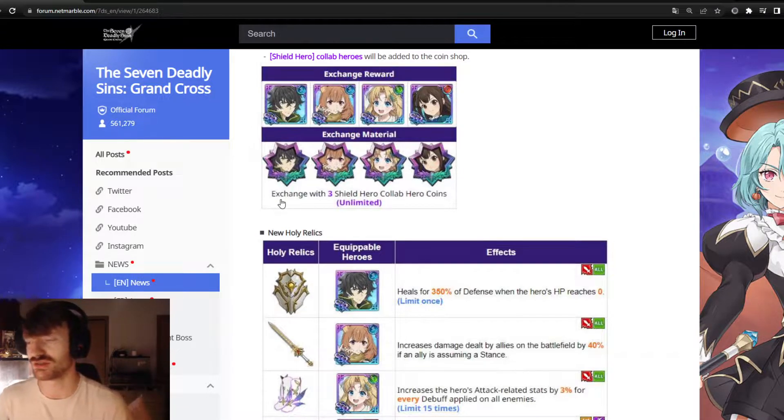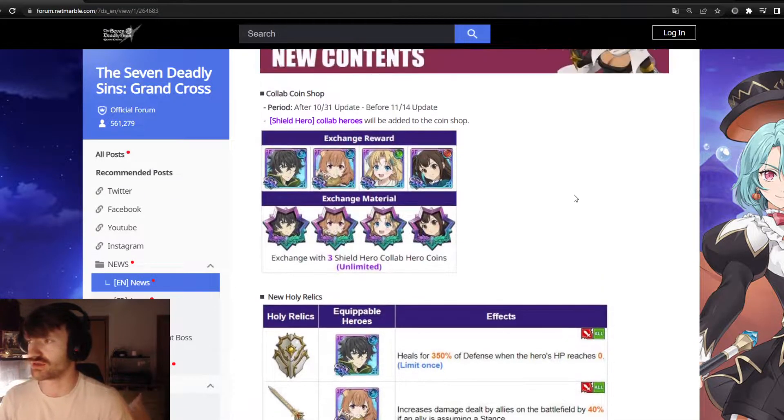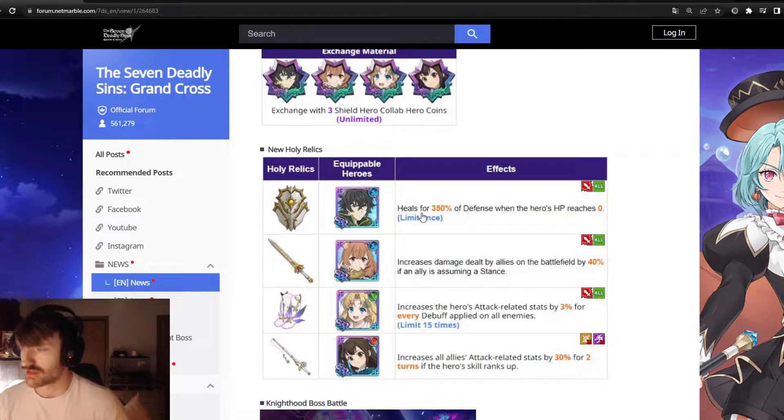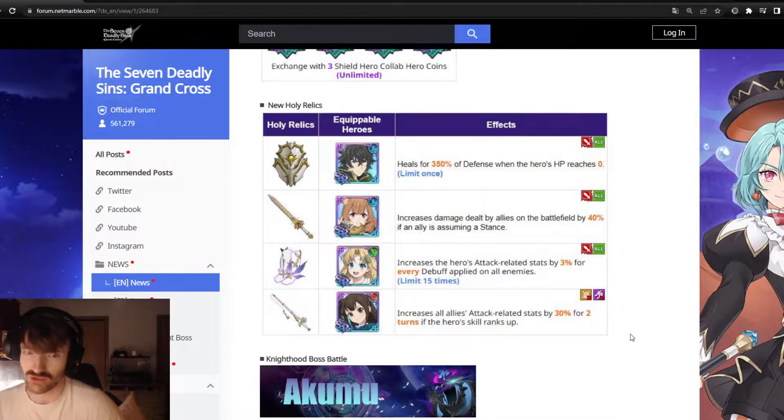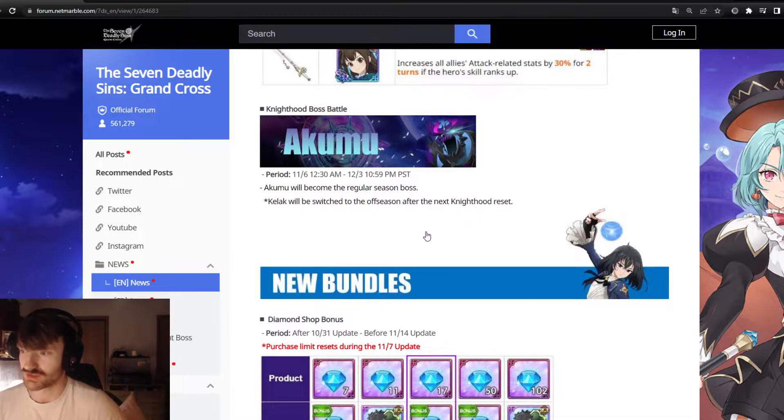The relic heals for 350% of defense and the hero's HP, which is huge in my opinion. You don't want to miss any of these units' relics. If you miss one of them — besides Raphtalia's, which isn't really needed, maybe you'd exchange it for an old collab unit — Naifumi, Philo, and Kizuna need their relic, otherwise they are pretty mediocre.